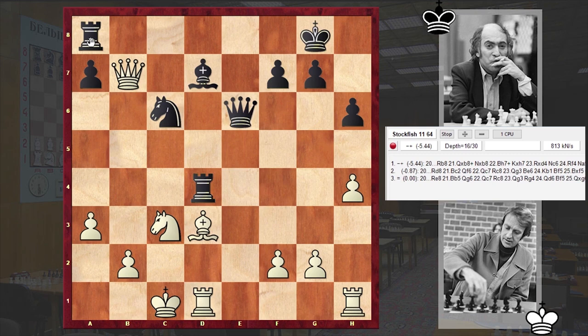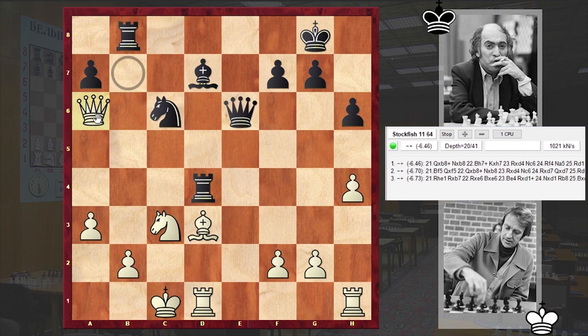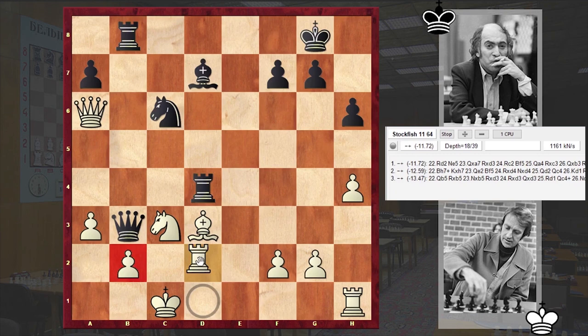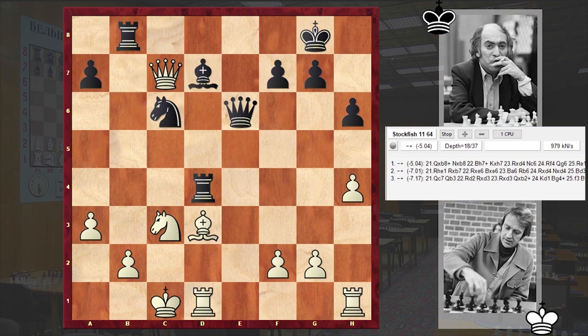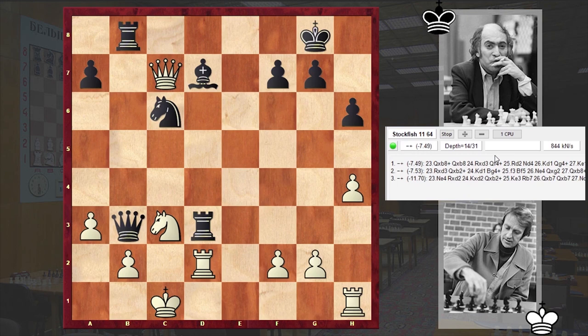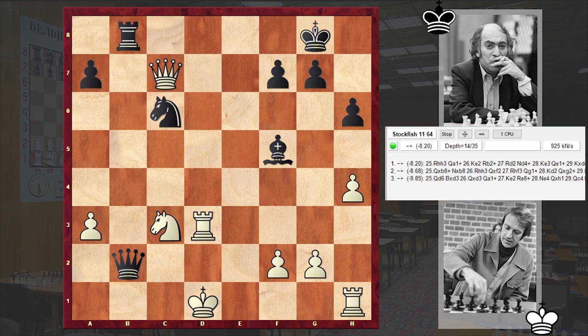Because once black is managing to open up the b-file, white is getting a lost position. If Qa6 then Qb3 can follow. And if Rd2 then even this simple Rb6 is winning — the white queen is getting trapped. Or after Rb8, if Qc7, then anyways Qb3 is coming, and if Rd2 then simply Rxd3. The game is over — black is winning. That's why instead of grabbing a pawn, after Bd7 we have Re1 by Olafsson.